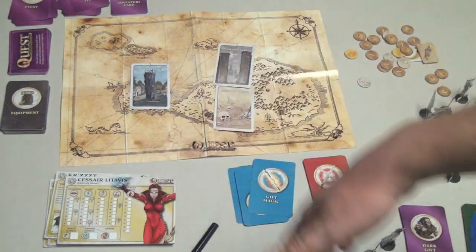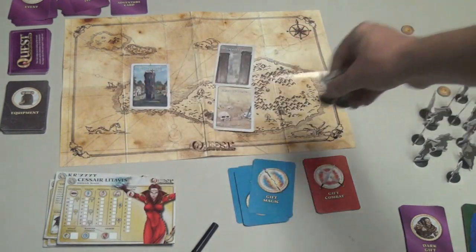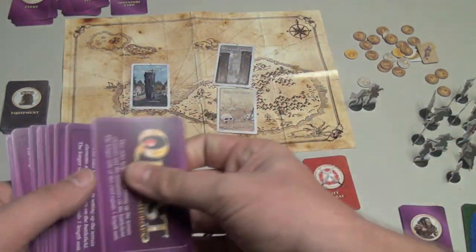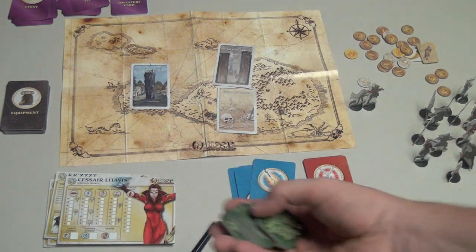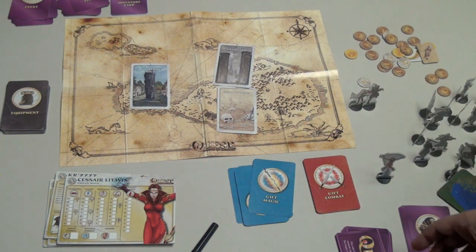Essentially, you move from location to location. The person in charge reads the background material, then you decide what to do, moving your figurines to the locations. Occasionally you come across a battlefield, in which case you wipe the board, use the quest-name cards to build a grid, set up terrain that comes with the game, put out the creatures, and fight. It's an intriguing combat system in the sense that you move around and fight — nothing new there.